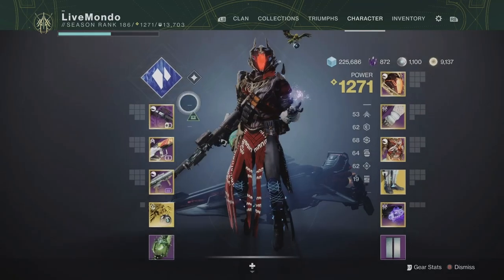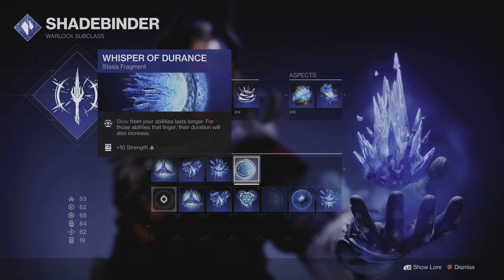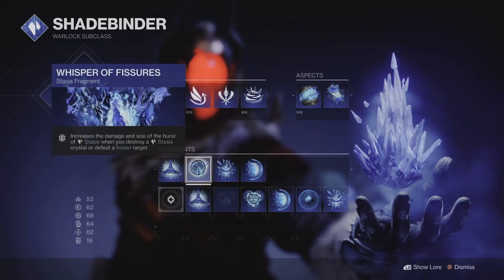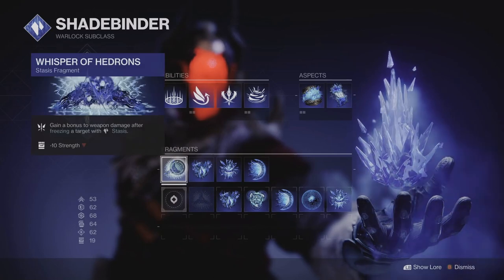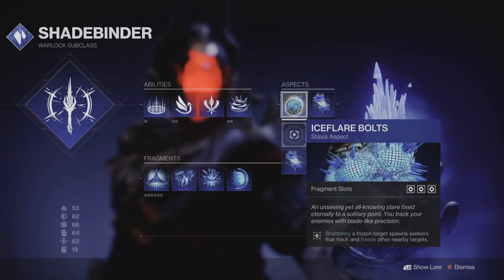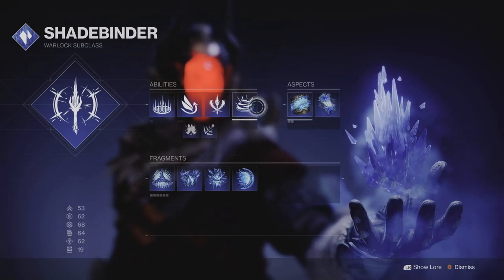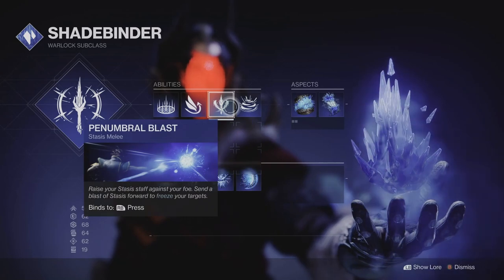I'm going to be doing this on Stasis, showing you my fragments and aspects. We're going to be relying on the grenade to stop the overloads. I do have overload rounds on my scout rifle as backup, but this run is made even more difficult by my weapon choice - I decided to try this with a rocket launcher.